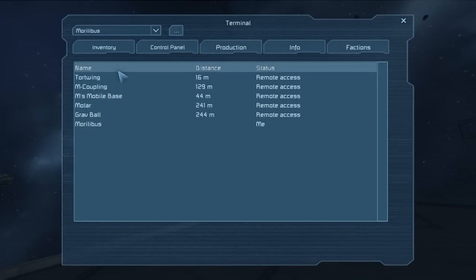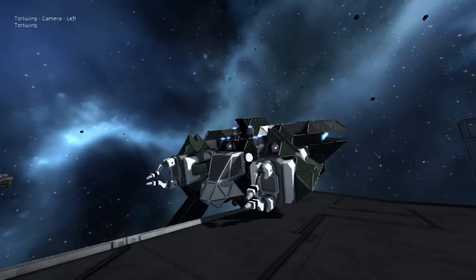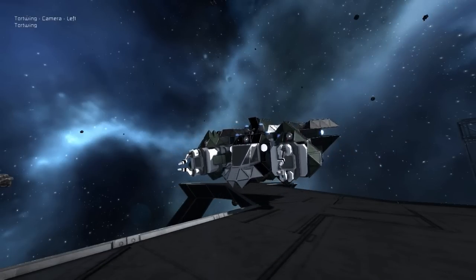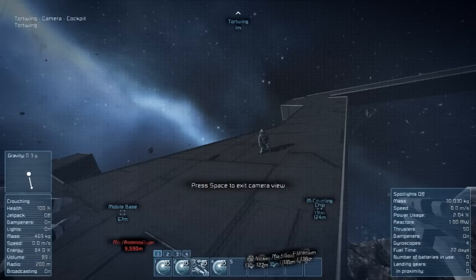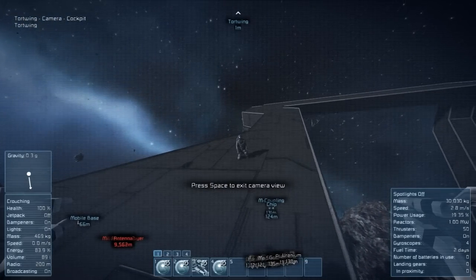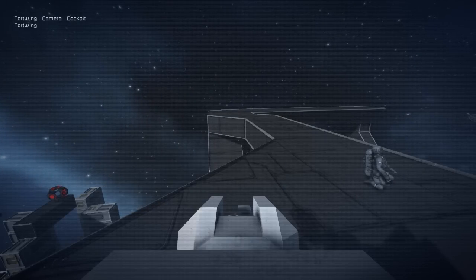Quite frankly, remoting without the camera was just, unless he's in direct sight of me, not very useful. So we got three cameras. One is his center one - that's above the cockpit. And then we have camera left and camera right. At first I actually only had camera left and camera right.